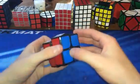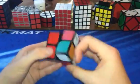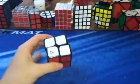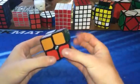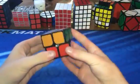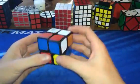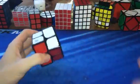Then we have my main, the Fangchi Shuang 55 millimeter. I really like the size of this and I just get the best times on this cube. You can watch my failure sub-four average — that was really disappointing — but this is an amazing puzzle. It's smooth and fast and does everything a two by two should do.